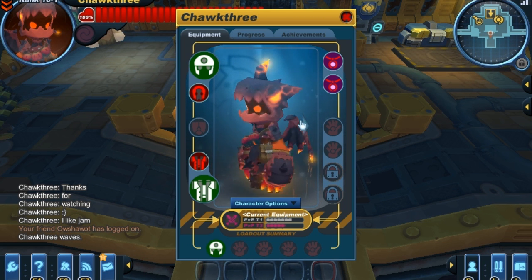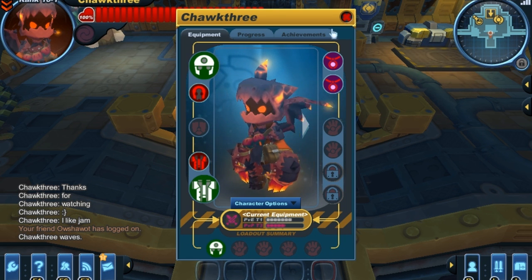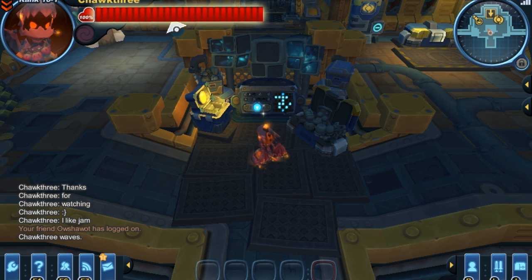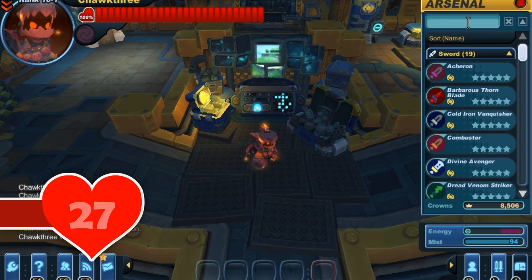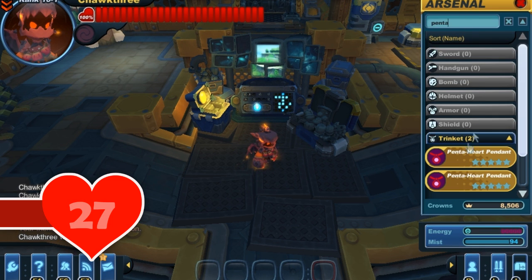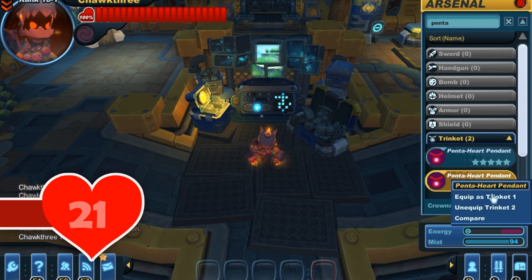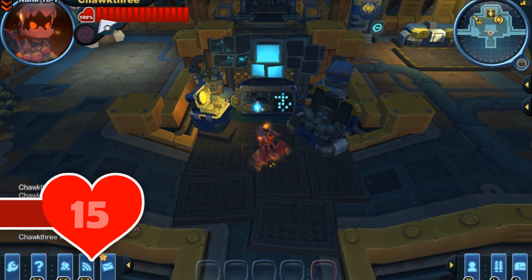For the sake of this demonstration, I'm going to be equipped with 2 Penta Heart Pendants so you can really see the difference that they make. You're going to want to be paying attention to my health bar up top. As you can see right now I have quite a bit of health — 27 to be exact. I'm getting 15 of that health from my armor, and 12 of the health is coming from the 2 Penta Heart Pendants, with each pendant providing me with 6 health.